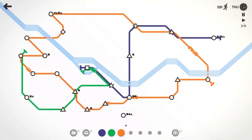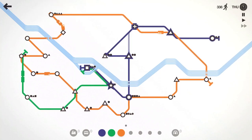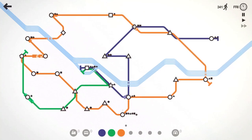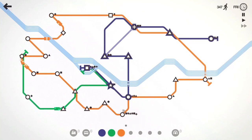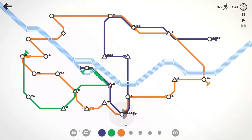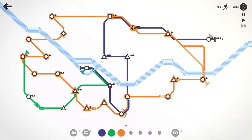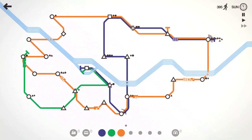Orange line is going to hit the diamond there as well, and pick up that circle. We got the orange line looped. Purple line is going to have to pick that triangle up. 339 people moved — it's Friday. We got a square up there, so let's have the purple line hit that square as well. Quite a few spawning on this lower circle — purple line can help with that. Crisis averted there, but that purple line station is starting to chirp at us, so we'll get the orange line involved in that as well.